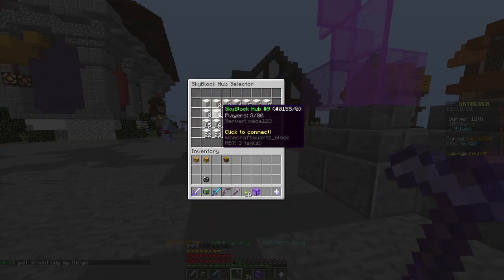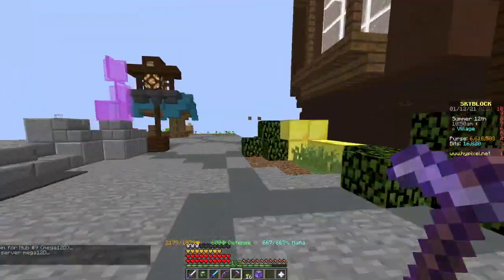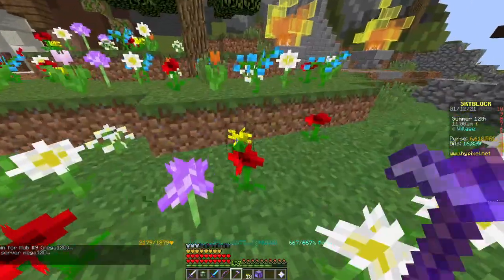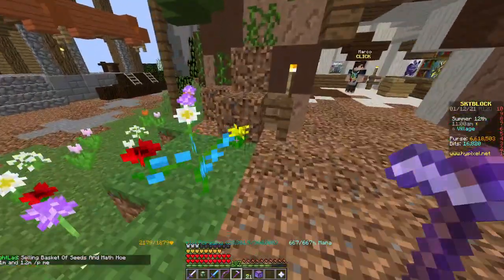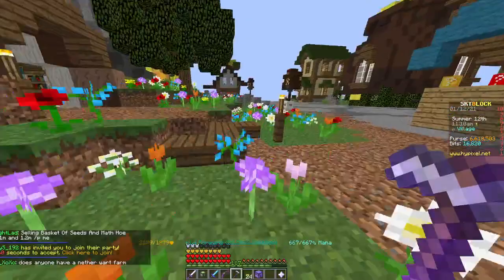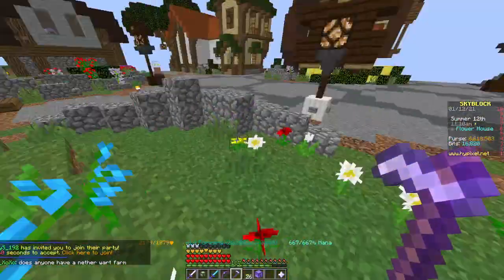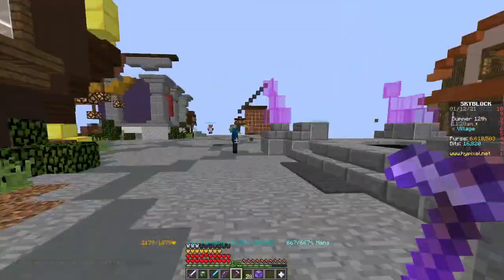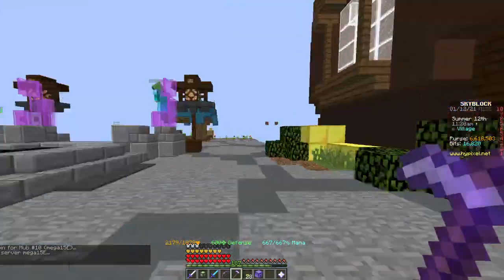So I'm going to another hub — let's see, Hub 9. We're going to be sprinting over to the flowers and chopping away those flowers again. If you do this for like 10 minutes a day, you will get at least 1 or maybe 2 enchanted dandelions. Just chop them down like crazy, get those dandelions, then sprint to another lobby and do it again.